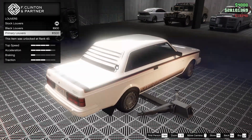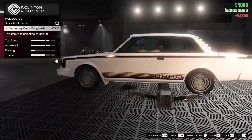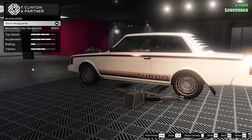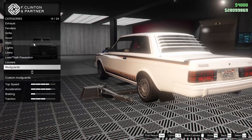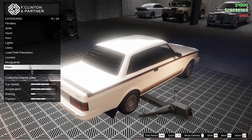For the louvers, we can add those onto the car — let's go for some primary louvers. For the mudguards, we can add them — I guess it has them already. We're gonna go for black louvers actually, just to match up with the mudguards.